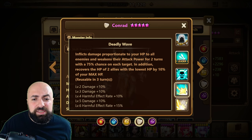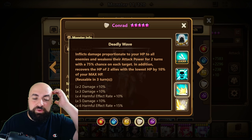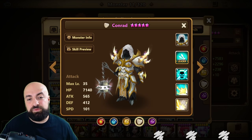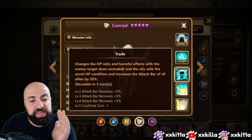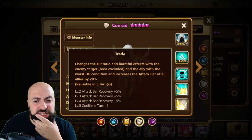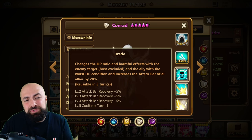It's an AoE with a 75% chance on each target. In addition, it recovers the HP of two allies with the lowest HP by 10% of your max HP. So in siege it recovers two units. Skill 3 changes the HP ratio and harmful effects with the enemy target — boss excluded — and the ally with the worst HP condition, and increases the attack bar of all allies by 20%.